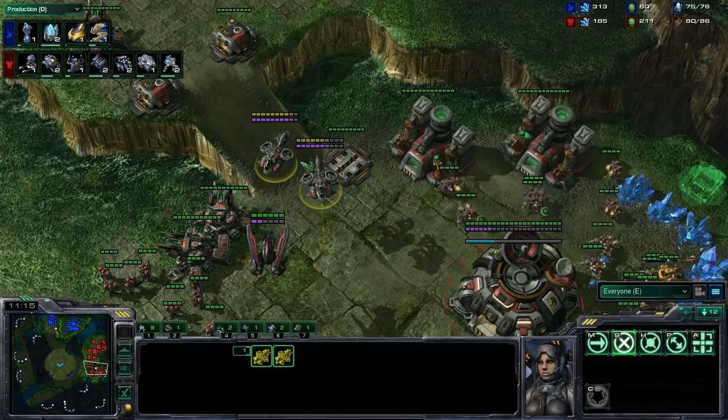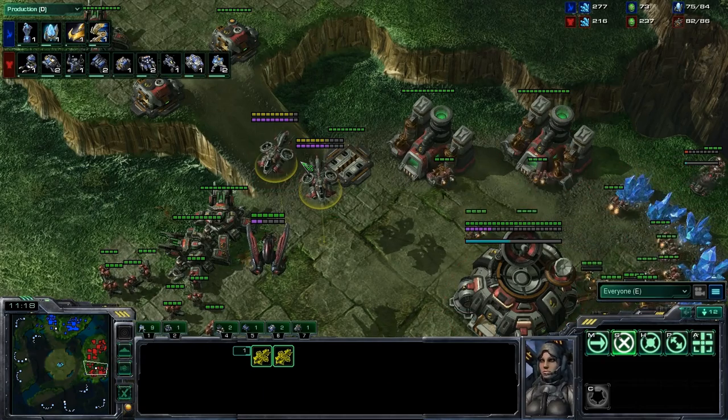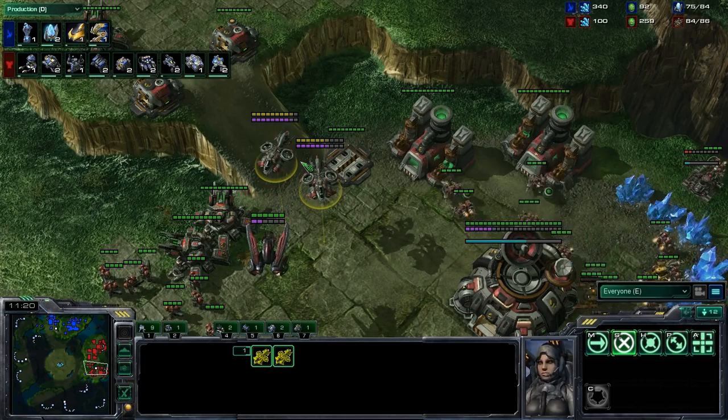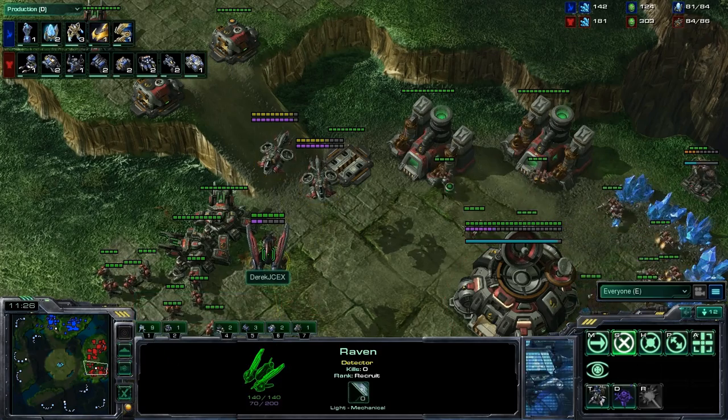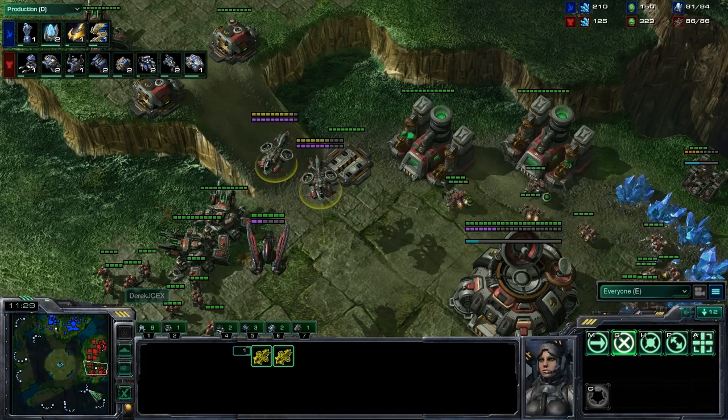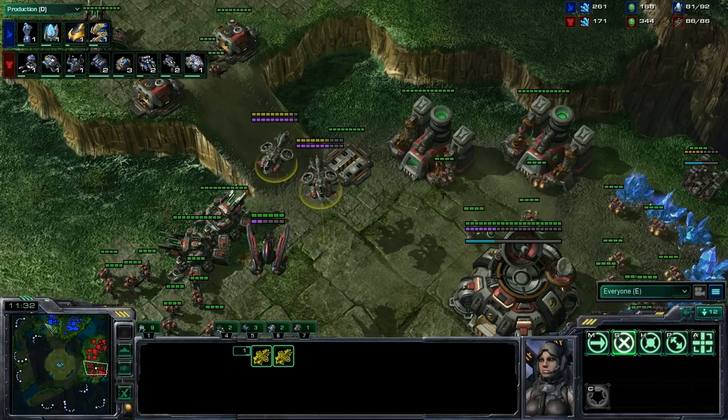They're actually really effective against colossi too. They damage colossi down quicker than a viking would. The difference is, obviously, you don't have the same amount of range, they're not as hardy, and they're not as cheap. But they are very, very good units, and if you can get them in there with a point defense drone shielding them, they will put a huge dent in the Protoss army.